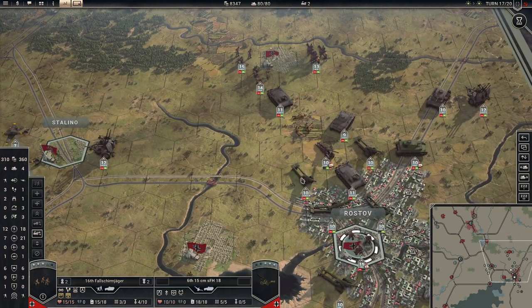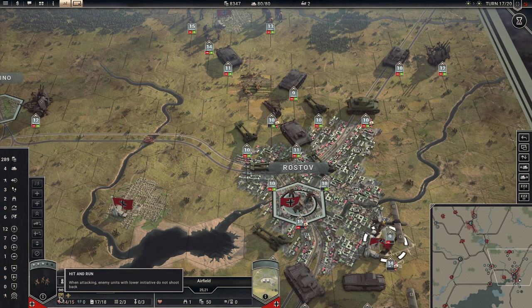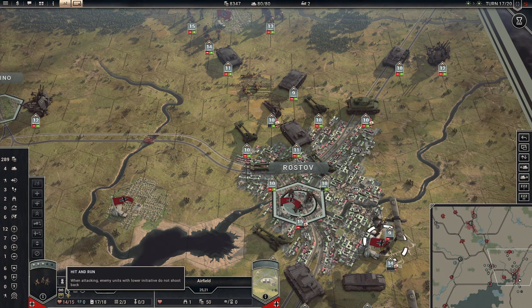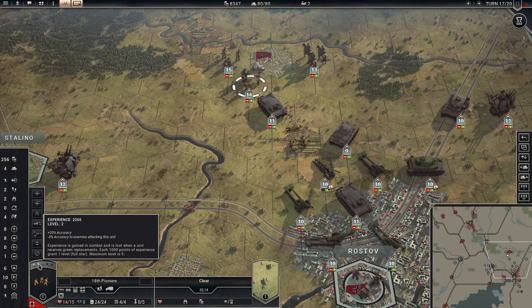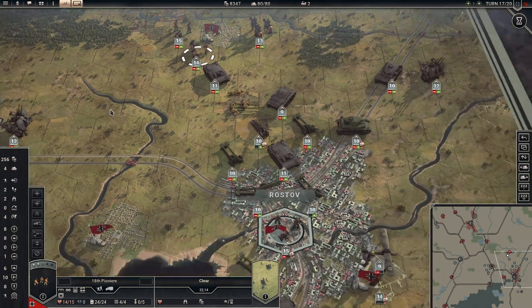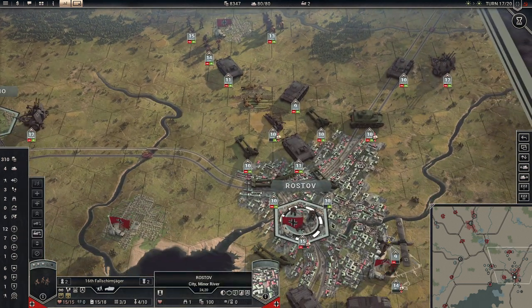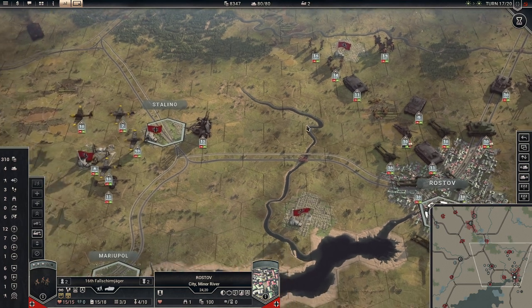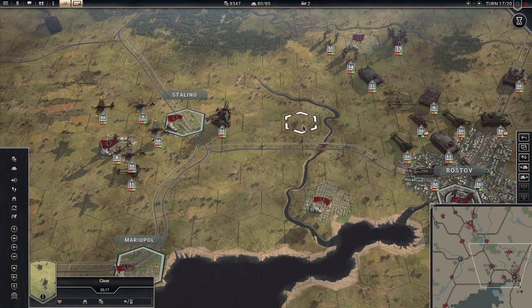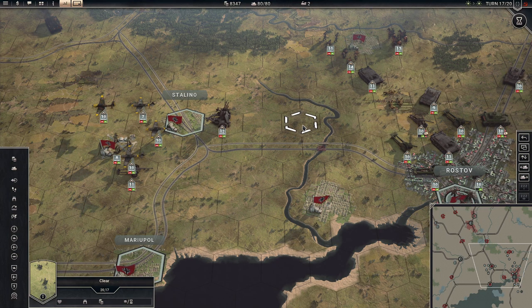These infantry with hit and run — they are insanely strong. Fallschirmjägers with hit and run, maybe a little bit too overpowered. Otherwise I would have to run with more pioneers — it's possible also with pioneers to do the job. But now I have not only pioneers, I also have Fallschirmjägers in my army. So this would be all for the Rostov video. In the next one I think we are going to advance to Moscow. Until then, thank you very much for watching and have a good day.